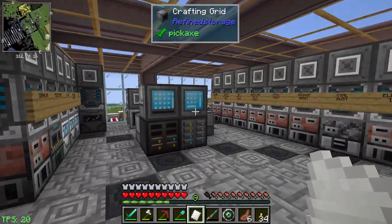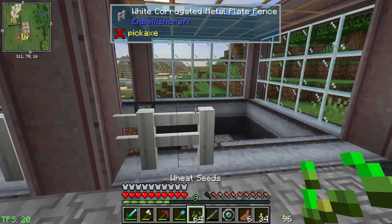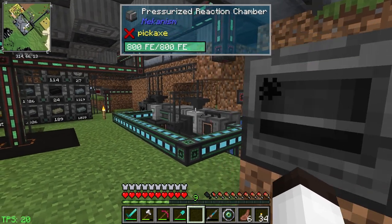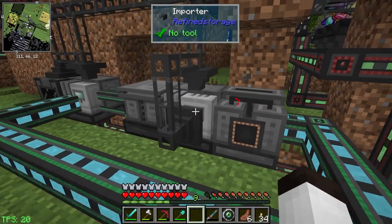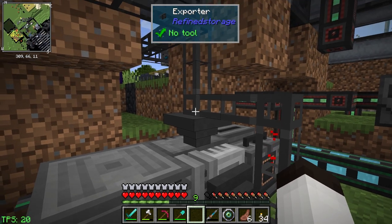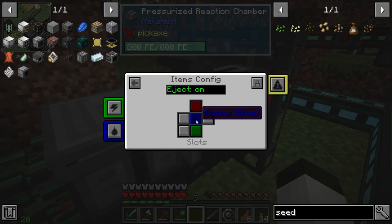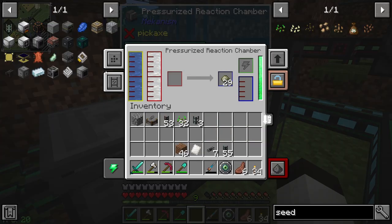We were making some biofuel so let's just do that for a minute because we don't have any. We were taking seeds from our farm and putting them in here to make biofuel — so we'll let that run. This importer has me concerned. We're on items, input on the top, biofuel is the input, and on the front we are saying output — the blue side — pull it out here. Something is not configured correctly.